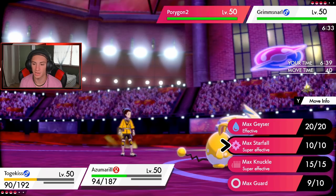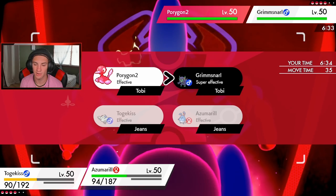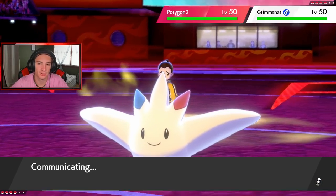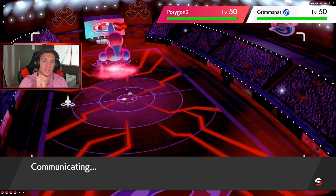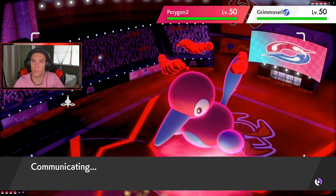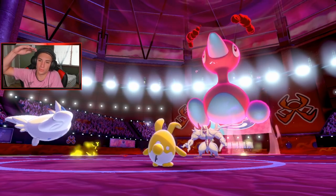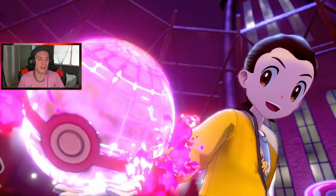Another Follow Me coming out — gotta keep Togekiss alive. I could go for Play Rough. I think I'm going to go for Play Rough and just take out Grimmsnarl earlier — see you later Grimmsnarl. Get out of my face at 130 power, and I can remove that Electric Terrain as well. What do you want, glass duck? I kind of want like a glass Porygon collectible — that would be tough.